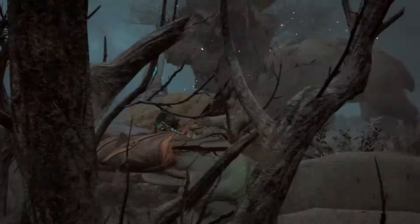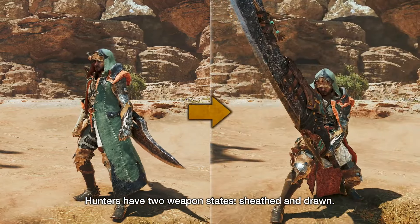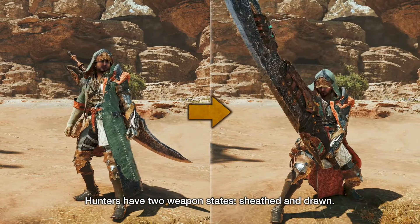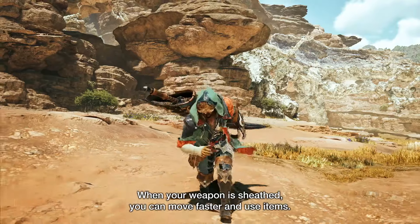First off, we got the basic mechanics. We start out with a lot of the usual. You got your sheath and unsheathed action options. Hands free, you can run around at full speed and use items. Weapons out and your movement speed adjusts from weapon to weapon, and you can of course start freely attacking. One thing I noticed here though, and I might be misremembering things from the 5th gen games, but the movement speed while the hunter drinks a potion looks slightly slowed down. You can still move of course, but the potion jog is gone — instead you're just walking.